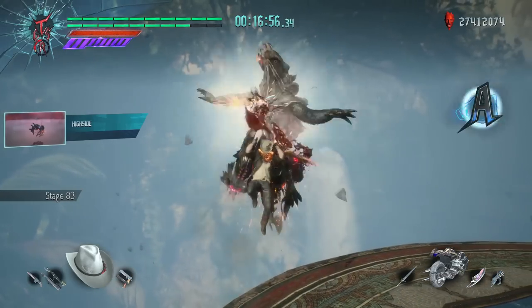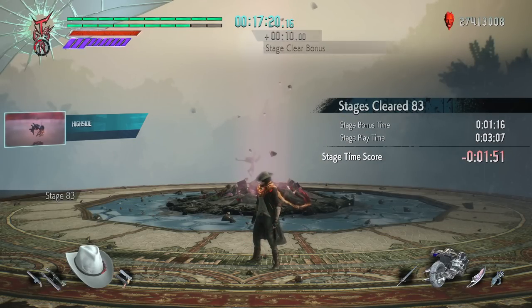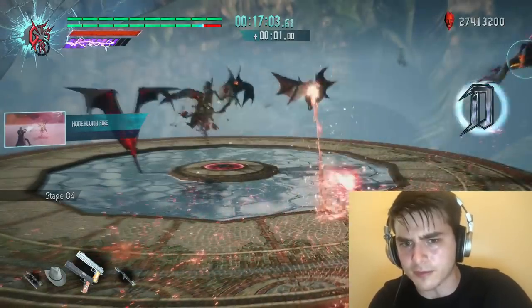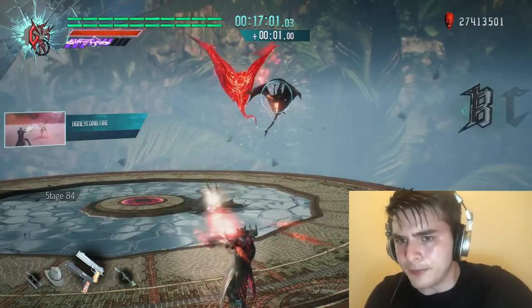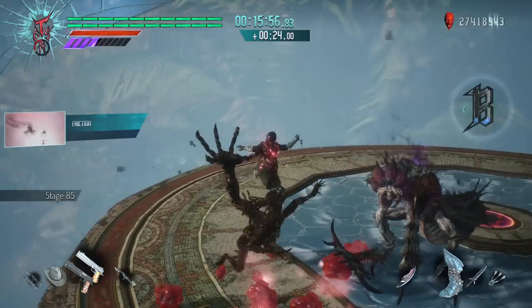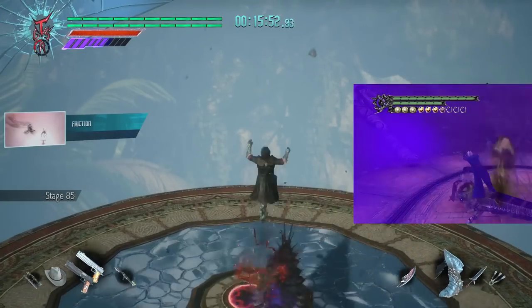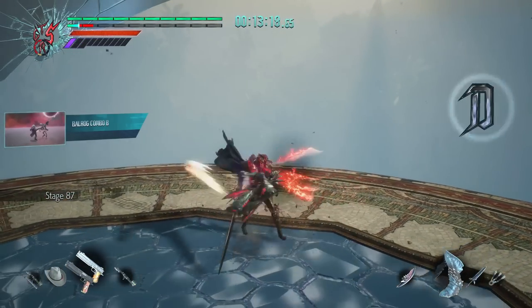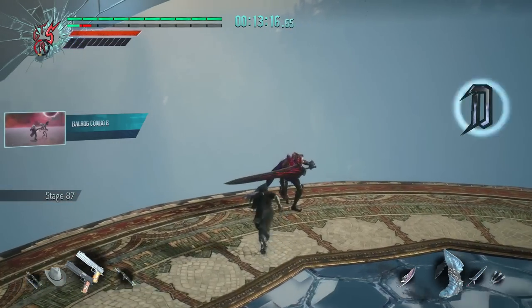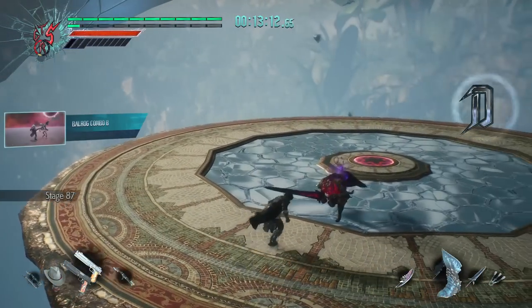By this point I was hemorrhaging minutes per stage, so I really had to go try-hard for this next little bit. Stage 85 gave me flashbacks to my DMC3 Bloody Palace days. Proto Angelos are one of the biggest time wasters at this point, and because of this guy I lost another 2 and a half minutes. But that was the least of my problems.